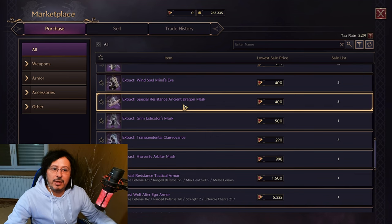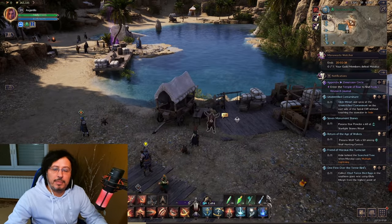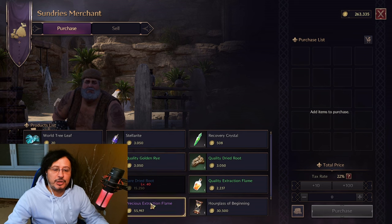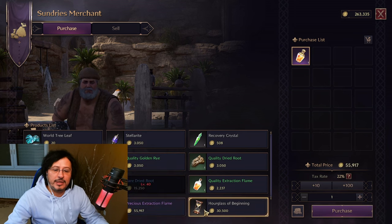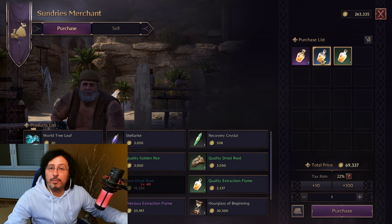You can also extract traits and earn some Lucent that way. I'm preparing a special video to explain how to extract traits — from normal parts of the gear, not only purple gear. You can extract traits from your gear and put that item on the Marketplace to earn lots of Lucent. Here is the merchant where you can buy special extraction potions — you can find this merchant anywhere in the open world. All depends on what you want to extract and the type of gear — you have these extraction potions, and you use them to extract traits from your gear.